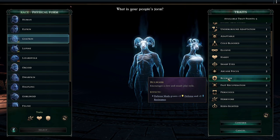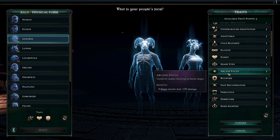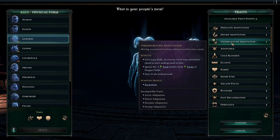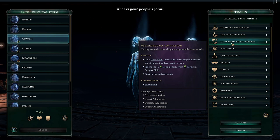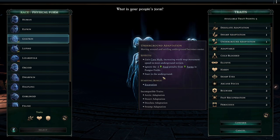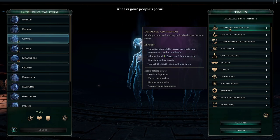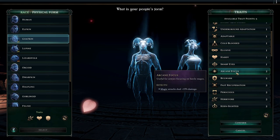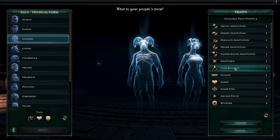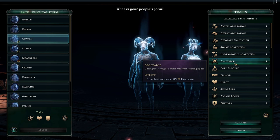Bulwark: when you go into defensive mode, slow and steady - you get plus 2 defense and plus 2 resistance. Arcane focus: all your magic costs are 15% less. That adds up. Cold-blooded means less likely to rout, because morale is also a thing. I know I want poisonous - plus 2 blight resistance, I'm immune to poison, and base melee attackers who attack my shieldmen have a 60% chance of getting poisoned. Poisoned is a DoT, blight damage that stacks to 5, so 4 times 5 is 20 per turn.